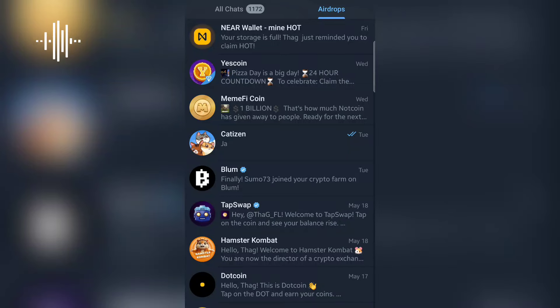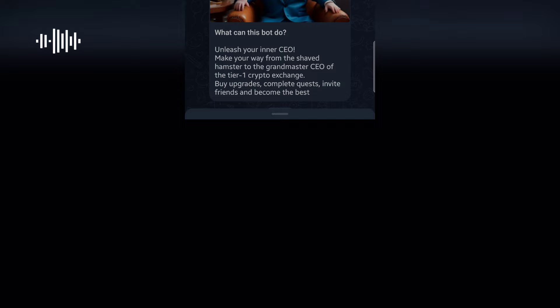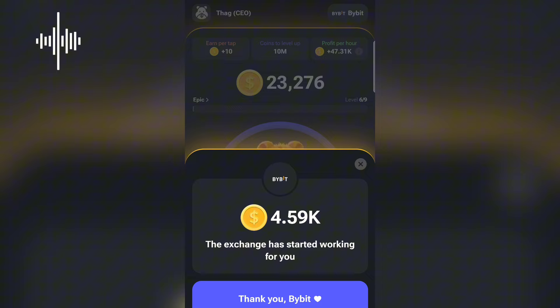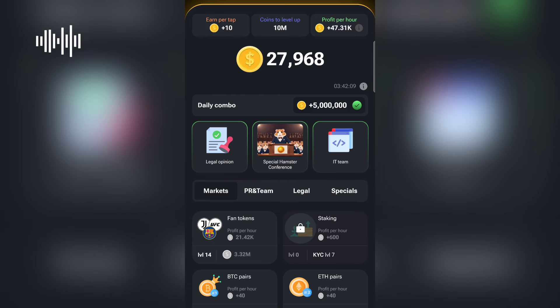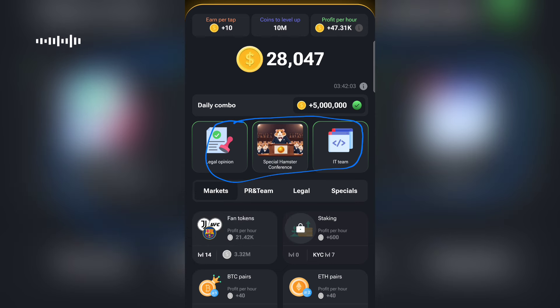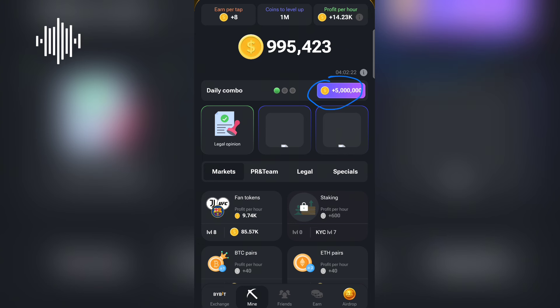If you are looking for how to get the Hamster daily combo card, in this video I'm going to show you how to get the three combinations correctly. Once I log into my Hamster account, you're going to see that I've actually gotten the daily combo card. You are going to get free 5 million coins after completing and finding all of these cards.